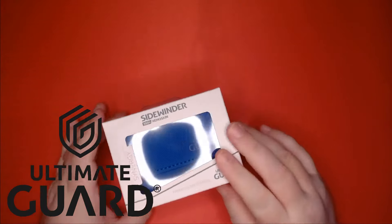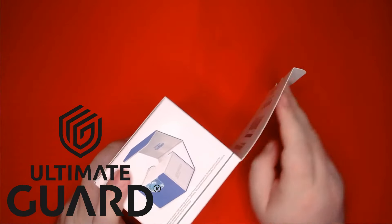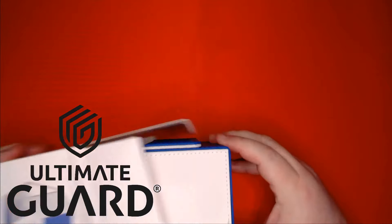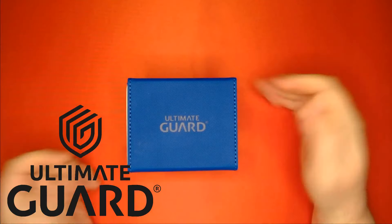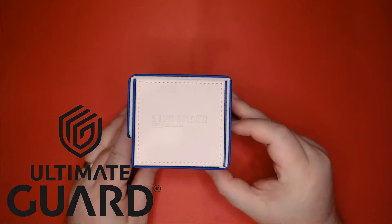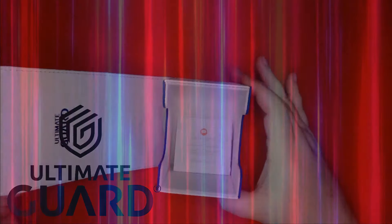One of my favorite products Ultimate Guard has is their Xenoskin Sidewinder. The Sidewinder has a soft microfiber lining, as well as the rugged Xenoskin shell we've all come to love. While the Sidewinder isn't a new product, they are now available in the beautiful two-tone synergy series, like this blue-white one seen here. Find out if your local game store carries Ultimate Guard products, or click on the link down below to order yourself one from Amazon.